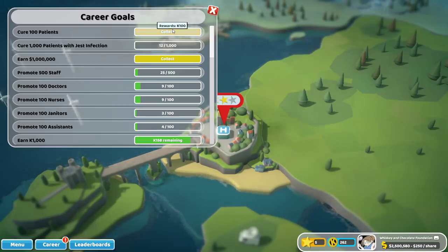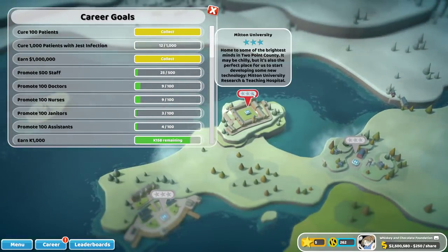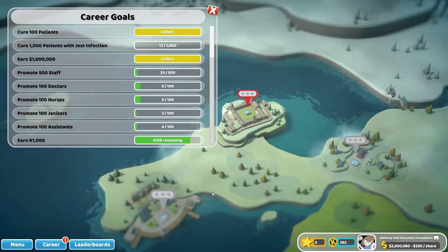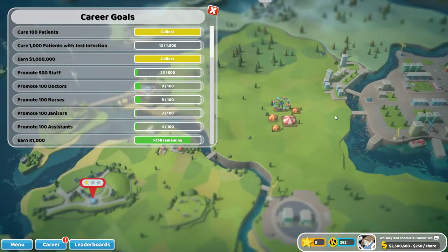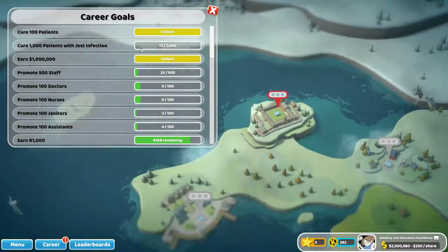Hey folks, Quilleteen here and welcome to another episode of a Let's Play Two Point Hospital! We've got the ability to go over to Miton University. We've also unlocked Tumble here. The demo only has the first four levels, but in theory you'd be unlocking a lot more territory at this point in the campaign. We haven't even scratched all the possible maps.